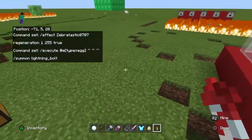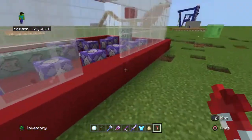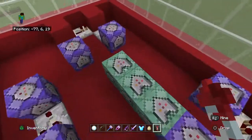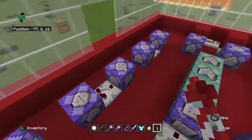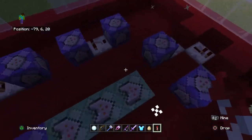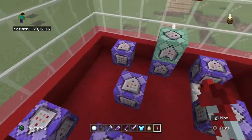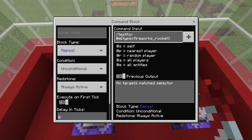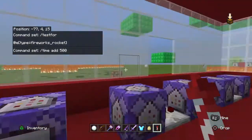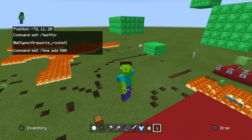Now for the last one is Rainbow Steve's time changer. If you click it, it will change the time. Let's just find it. It's right here. So it's slash test four entities type fireworks rocket. Sorry, that took a long time. And then slash time add 500. Then it will give you that. So yeah, that's it for today, guys. Bye.